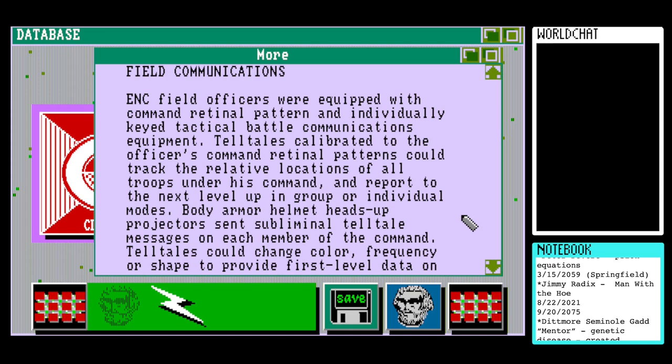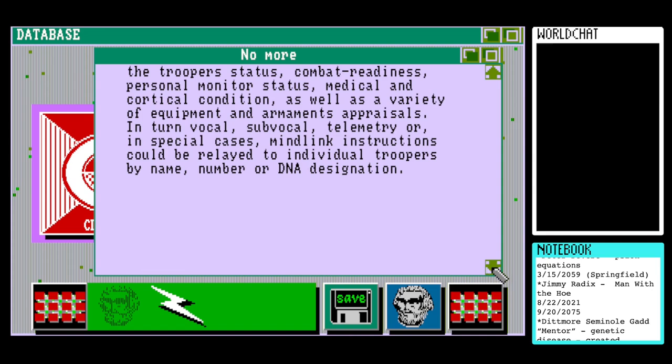On to each member of the command. Telltales could change colour, frequency, or shape to provide first-level data on the trooper's status, combat readiness, personal monitor status, medical and cortical condition, as well as a variety of equipment and armaments appraisals. In turn, vocal, sub-vocal, telemetry, or in special cases mind-link instructions could be relayed to individual troopers by name, number, or DNA designation.